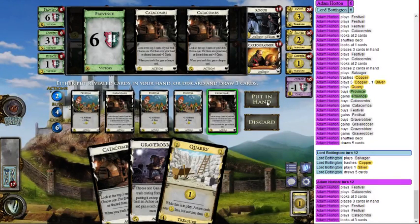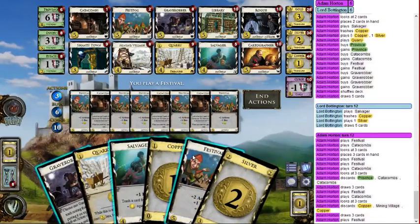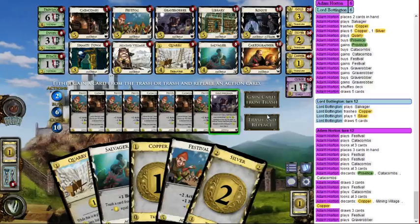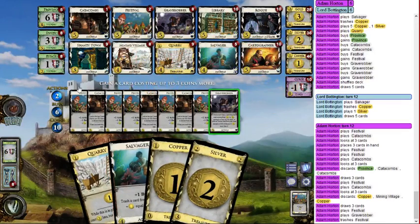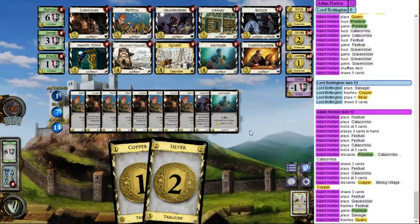I can probably win next turn. I really like to have Catacombs left over so I'll discard the others. We've reached the end of draw — discarding the Catacombs might not have been the smartest. I can Grave Rob a Festival and gain a Province, then salvage the Quarry for four more dollars and buy two more Provinces. I'll get three Provinces and end it next turn. Trash the Festival, gain a Province, salvage the Quarry — not buying action cards anymore so it's effectively just a cheap Copper — and buy two Provinces.